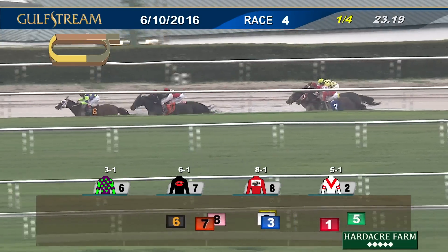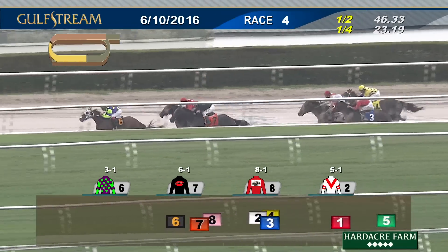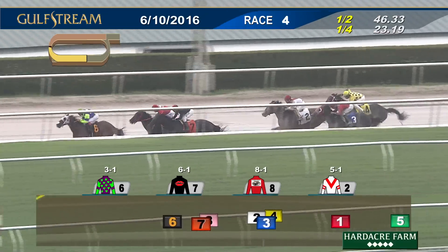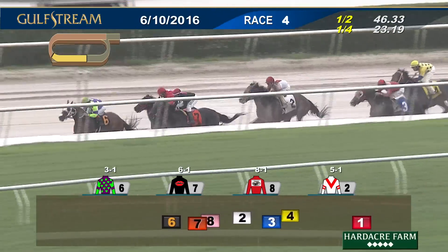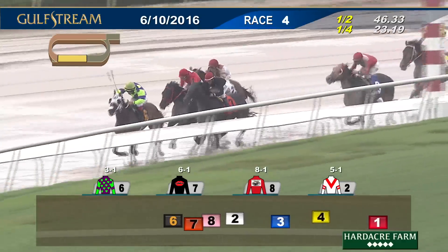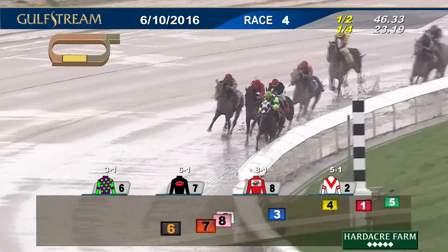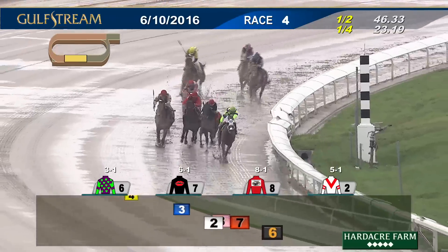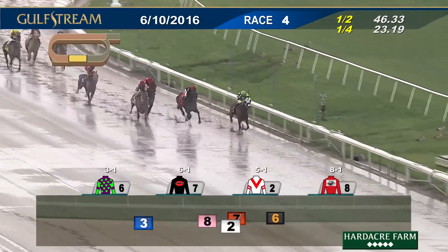Veya has the lead. Whites of Their Eyes is second. Candy Jam is in touch from third. Stretch of three to Mystic Sky; Our Cat Daddy not firing his best shot. Union Vow has a rail run, three better than Mansion House — he's also not firing his best offering here, and the trailer is Master Jordan as they run to the top of the stretch. 46 and one for the opening half mile. The leader is Veya by a length and a quarter. From the outside, Mystic Sky has made steady progress and is a danger.